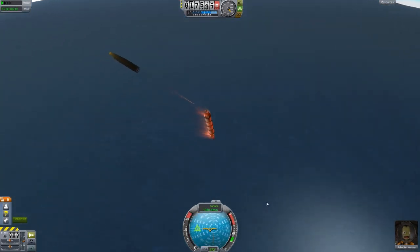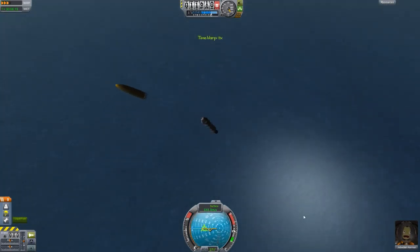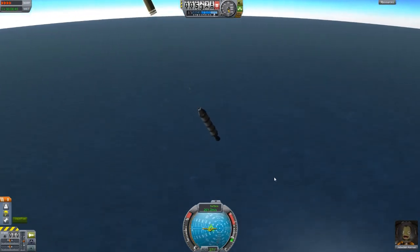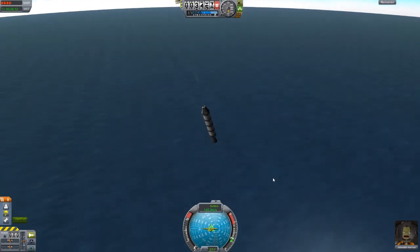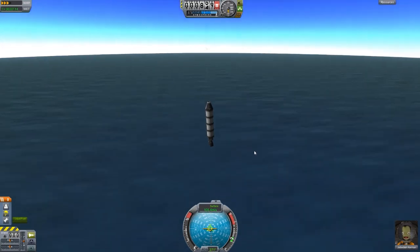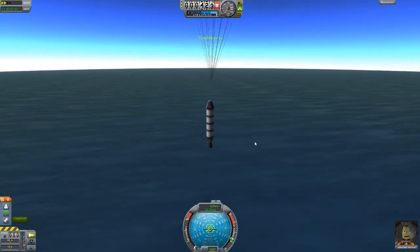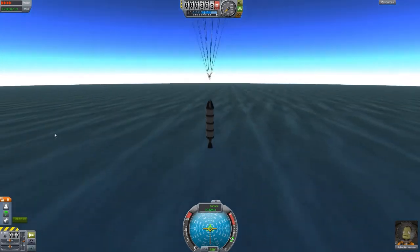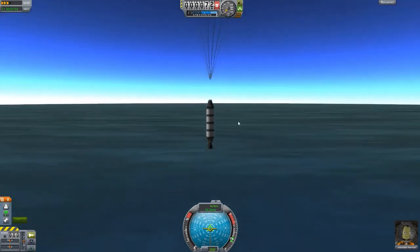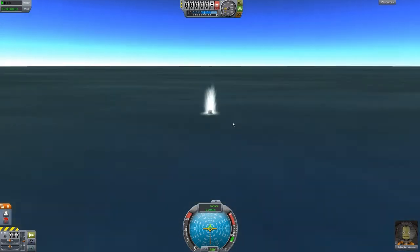We got some nice re-entry effects. The parachute isn't on fire, which is kind of disappointing but also a good thing. We're coming down above the ocean, so I can time warp until we get to about 500 meters, which is when the parachute will deploy. There we go - the parachute deployed and we're coming down quite gently. That's a pretty successful first flight for the Kerbals.